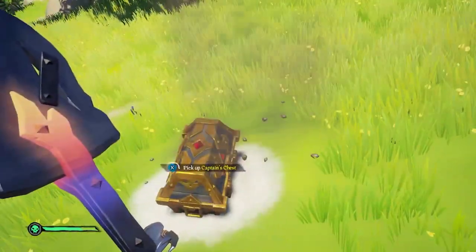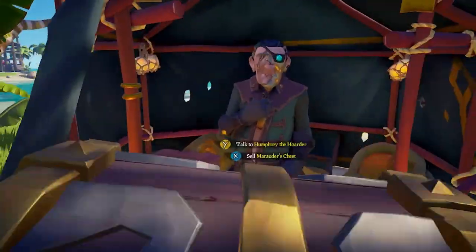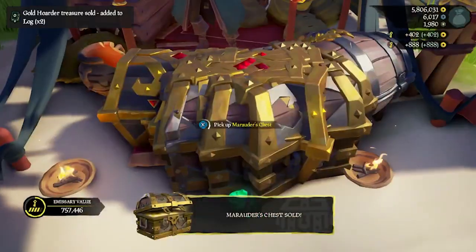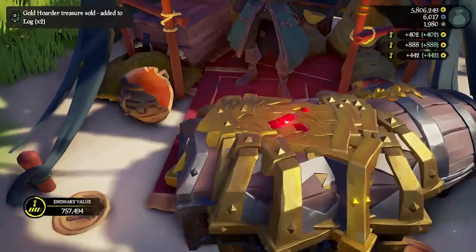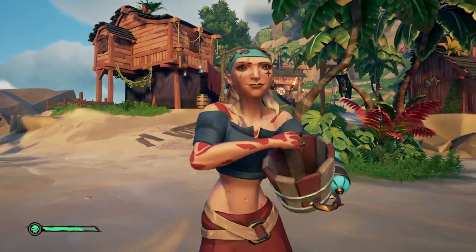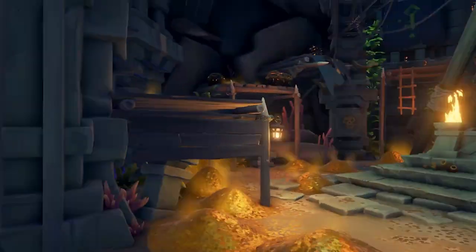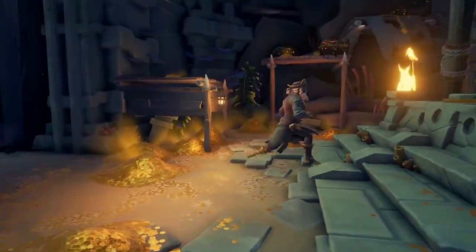Every time you touch a chest and then place it on your ship, you'll add to your emissary tier. There are five tiers and each one gives you a bonus when you hand in a gold item, which can be a variety of chests or trinkets. As you progress through your levels and hit level 25, you'll unlock a new voyage type. These are called vaults and they offer a large amount of chests in one place.